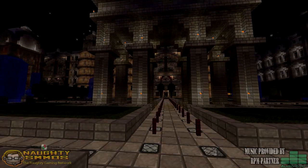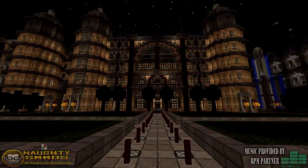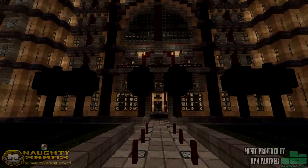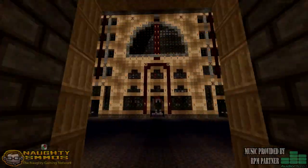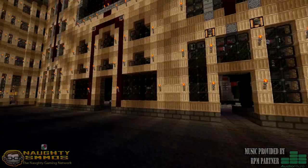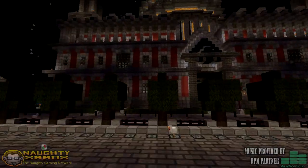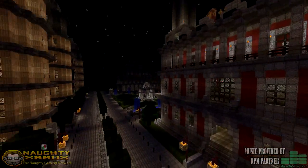With that out of the way, let's go ahead and explain the rules and regulations of exactly how we're gonna give away Microsoft Xbox 360 Minecraft Edition on the Xbox. It's really simple — all you have to do is build an uber amazing super structure, and make a video three to five minutes long explaining a little bit of what you did.